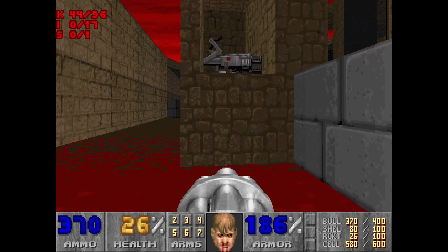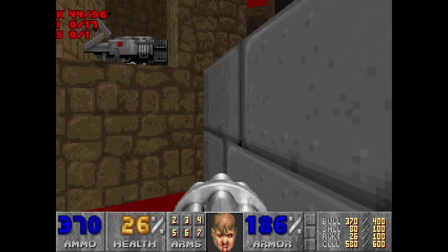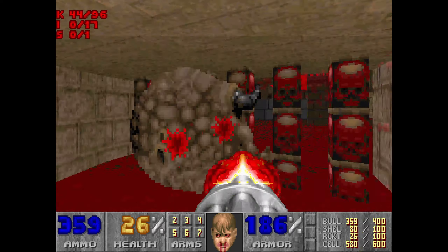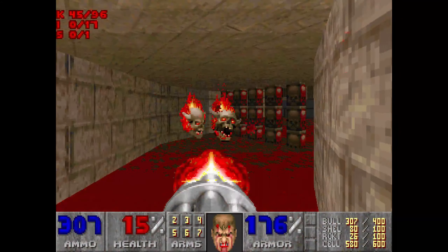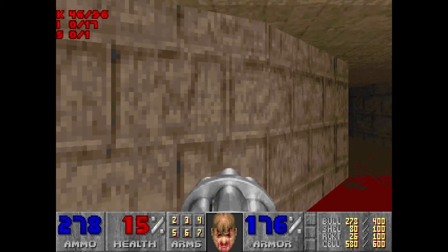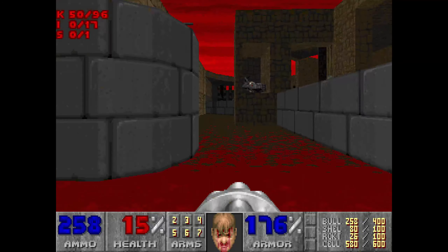And in here we can see the BFG and the Megasphere. This is our one secret. So we're going to get onto this little grey barrier then onto there. Now I'm going to come around here actually, just get in the face of a Pain Elemental. 15 health is not good.